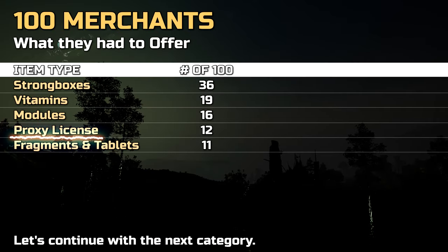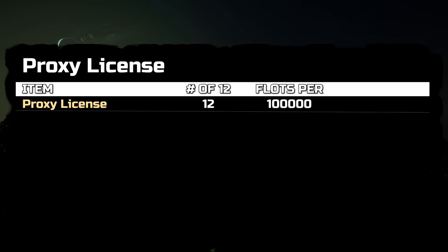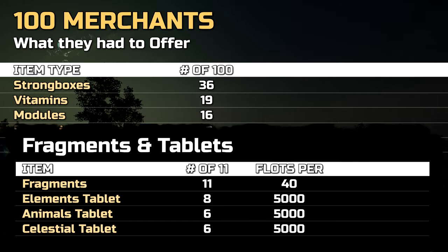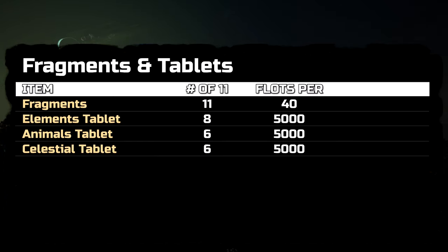12 of the merchants sold proxy licenses, and these might be even more frequent on other maps where merchants don't have strong boxes. All 11 merchants that had tablets and fragments did not each carry every type of tablet.